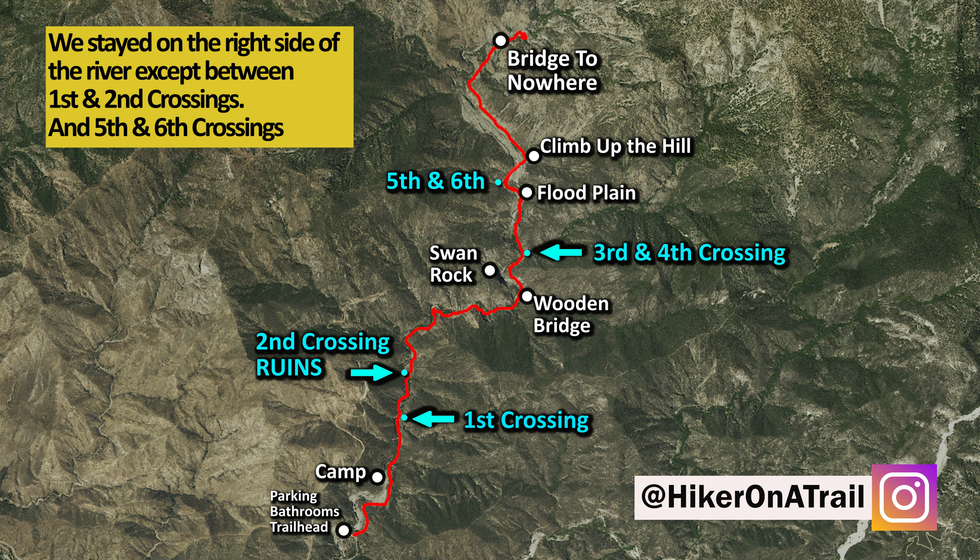Quick recap: we just passed the Swan Rock Formation and now we're between the third and fourth crossings. In a little bit, the trail is going to lead us to a floodplain. From the floodplain we're going to head left, crossing the river a fifth and a sixth time. Once we're back on the right side of the river, we'll climb up the hill for the last stretch before reaching the Bridge to Nowhere. We stayed on the right side of the river except for between crossings one and two, and five and six. I would highly recommend you screenshot this.